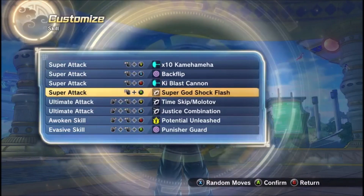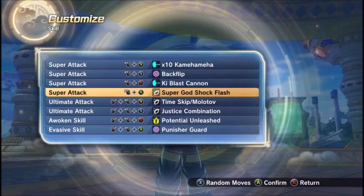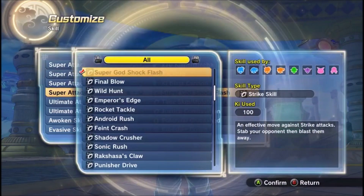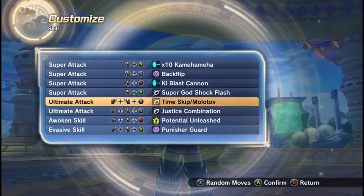Superguy Shockflash is a counterattack. It's a pretty good one. This one is mainly for block and strike attacks. Doesn't do a lot of damage, but you can get the job done.